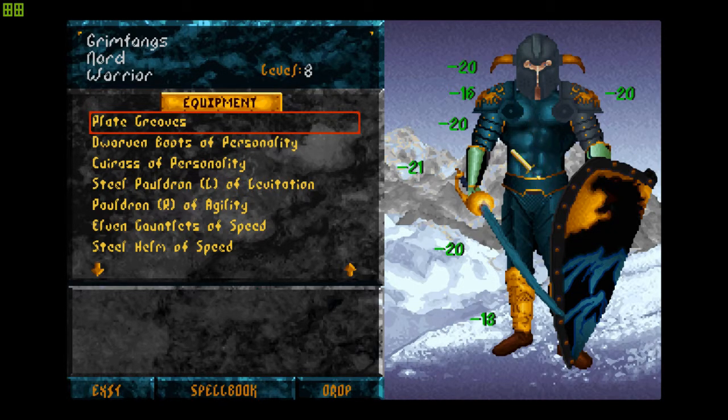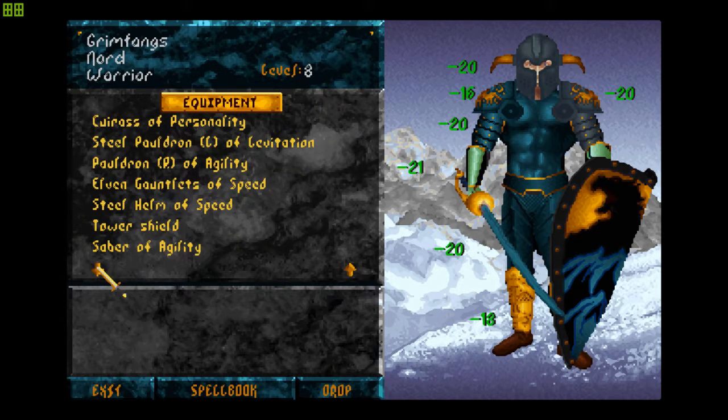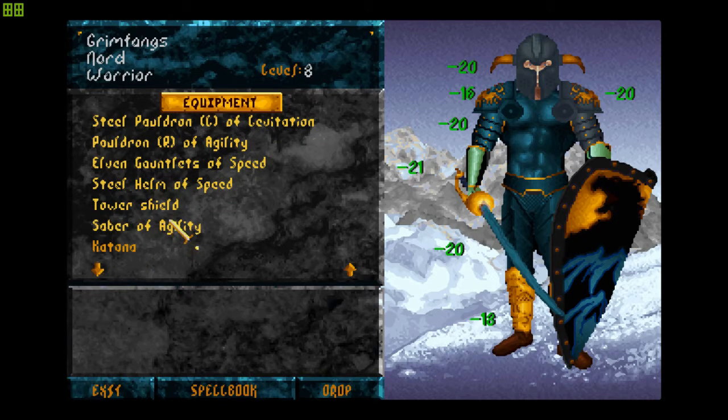I have a steel pauldron of levitation in case I need it, and a pauldron of agility which gives me a massive agility boost. Elven gauntlets of speed — these ugly things actually increase my speed, so I'm gonna keep them. Steel helm of speed as well. During one of my raids I also got the saber of agility, which increased my agility by 10 points.